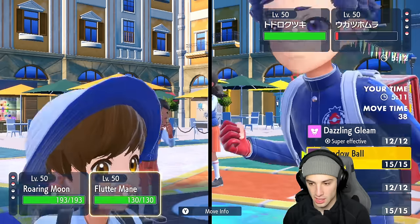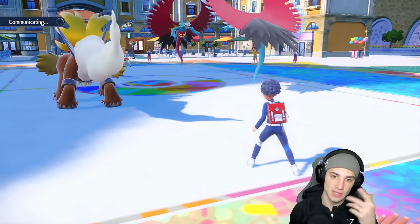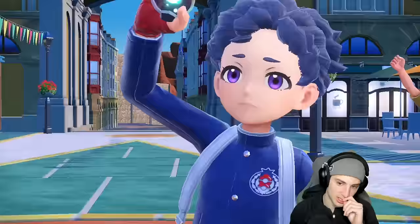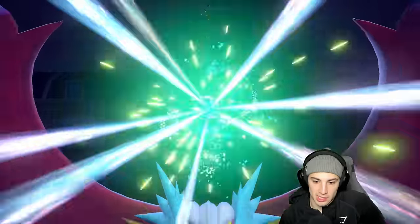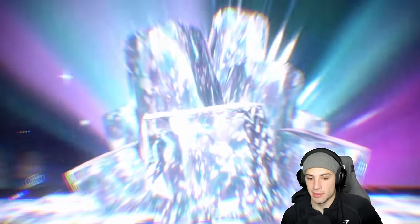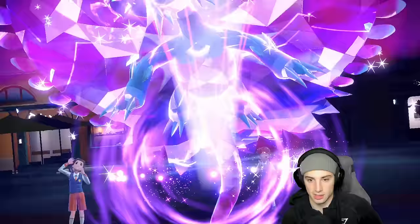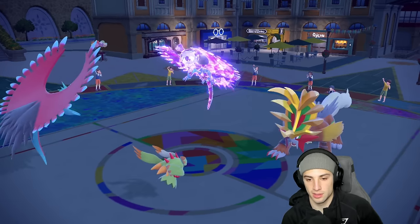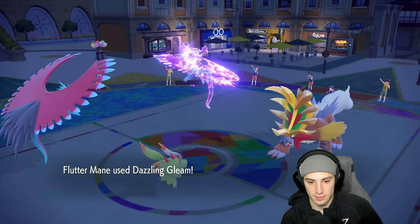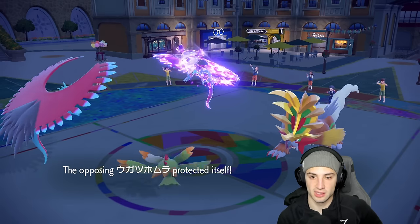They protect and if I'd gone after Roaring Moon directly I would have gotten a hit since I outspeed, but this one's a no-go. We boosted Blaziken up but couldn't KO Gouging Fire - definitely upsetting. Breaking Swipe puts us on 19 HP and that's the match. We lose match number one. Let's hop into match number two and look for our first victory.